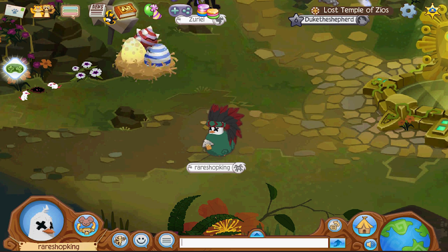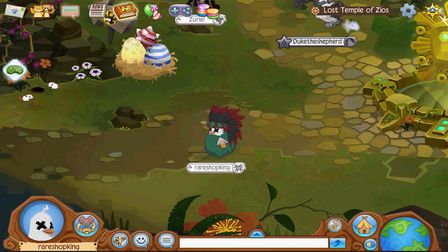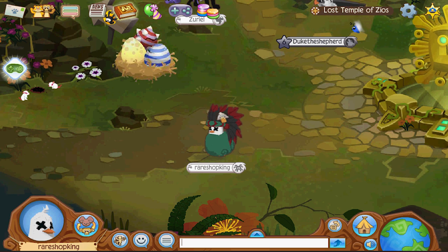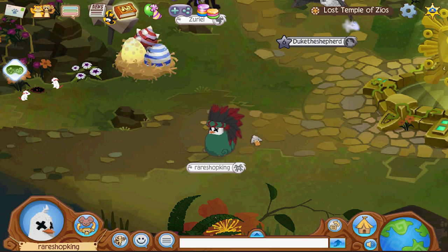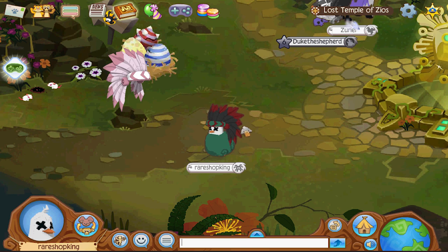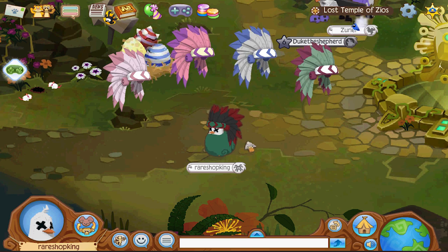First of all, they need to put out sheep cloaks in every color - like now that we see one in green, come on, please. But what color would you call this? I guess this would be called the red headdress, because usually the color of the headdress is on the tips - like light pink, dark pink, the blue headdress, the magenta headdress.